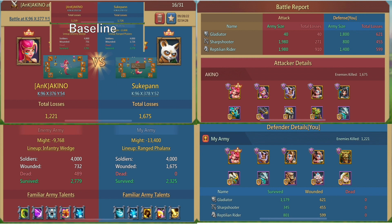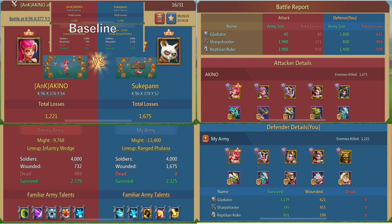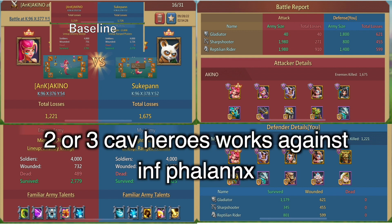Looking at these reports, you might think 055 can penetrate completely fine without four ranged heroes — but that's because the ranged is pretty thin in these cases. If the opponent had more ranged, like 1 million, lacking a ranged hero will hit you harder. So it's important to have four ranged heroes to ensure you penetrate a thicker ranged front.